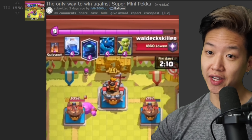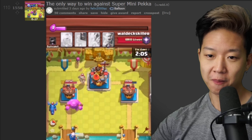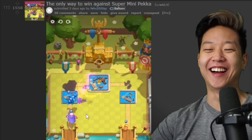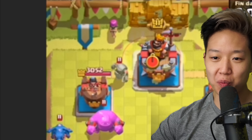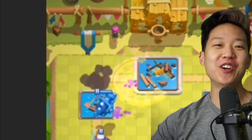The only way to win against Super Mini P.E.K.K.A. — we need to see that again. They put down the Super Mini P.E.K.K.A., Super Archer pierces everyone, and then just goes screaming for the Three Crown. Oh my god.